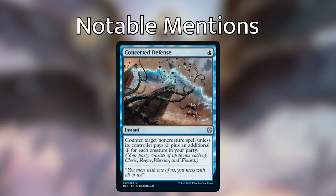Next is Concerted Defense — an instant for a blue that counters target non-creature spell unless its controller pays one plus an additional one for each creature in your party. Most of the time you're going to have at least one creature from the party types, especially in a wizard deck, tribal deck of any of these, or if your commander is one of those party types. So it's essentially a Spell Pierce that's super cheap. A one mana counterspell is not to be overlooked — even with the downside of depending on party, most of the time you'll have at least one creature from your party on the battlefield.